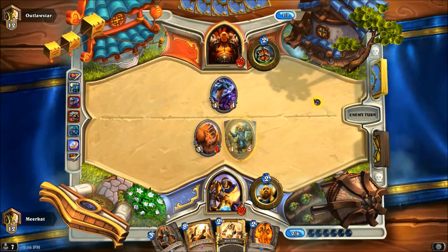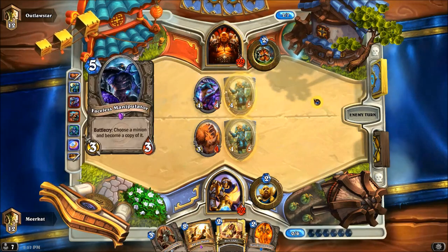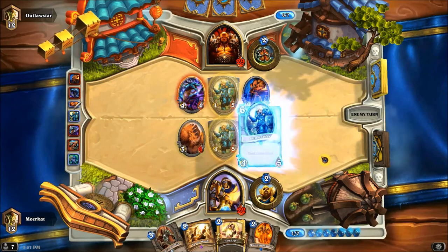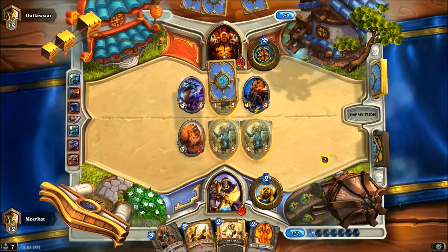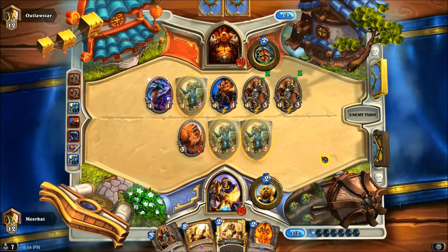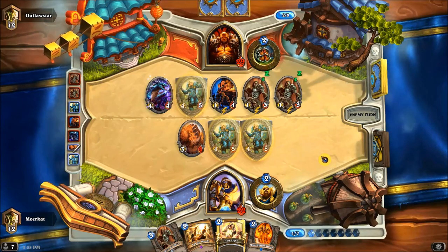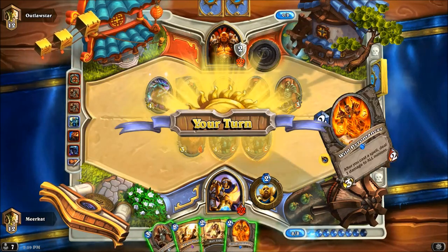So this type of deck relies on board removal of your opponent. You've got two Wild Pyromancers, you've got two Consecrations, you've got two Equalities — so you've got a number of different ways to remove your opponent's minions. In this case, he's got a lot of stuff on his board and I don't want to give him a whole bunch of armor, so neither one of us is really attacking into each other at this point.